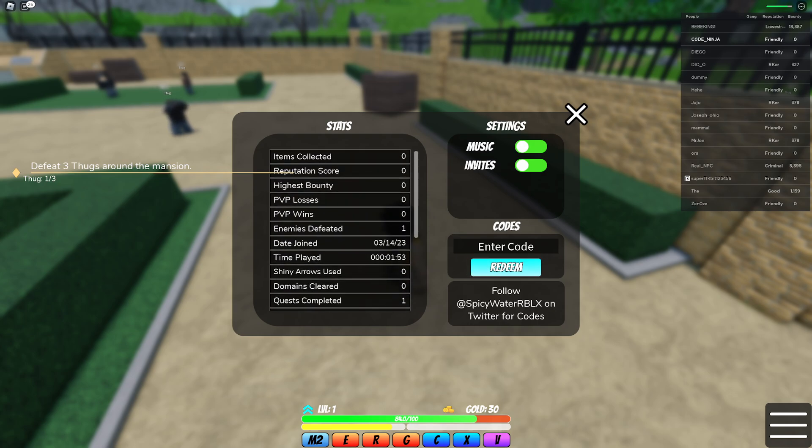In this game we have a bunch of codes that are currently working — you can get yourself a bunch of stands. If you want to join my Robux giveaway, all you have to do is comment down your name, like this video, subscribe to this channel, and turn on notifications. Let's redeem the first code.